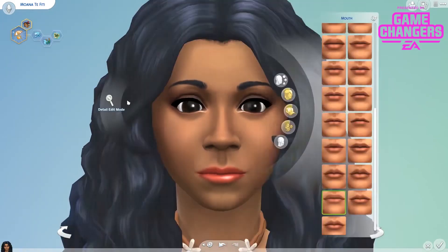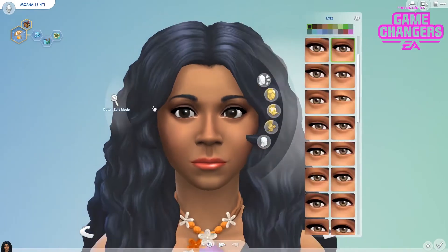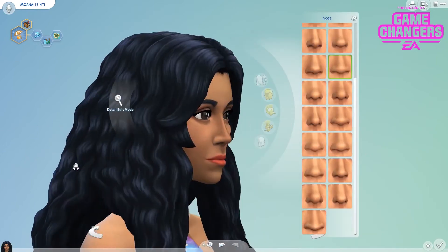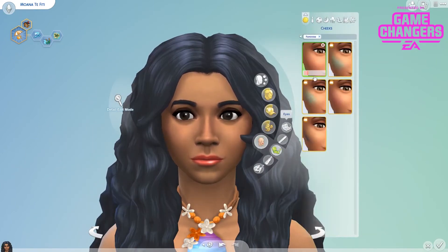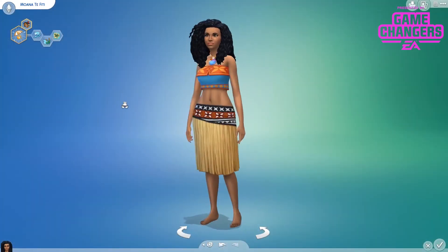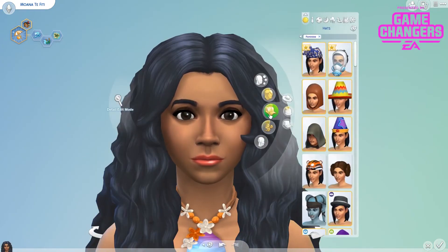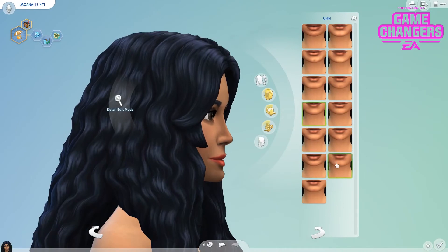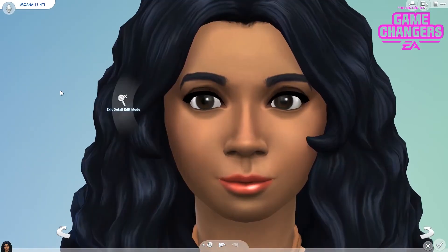So I think I ended up with quite a beautiful sim. I gave her traits like 'Child of the Ocean' and she's just beautiful. If you want to see her in action, head over to my main channel — there's a link in the description. If you can sit through the cringiness, it actually shows quite a lot of island living footage and it's a pack I absolutely adore.